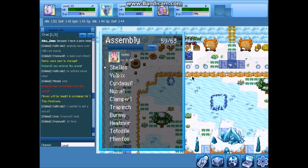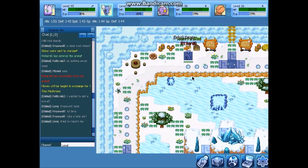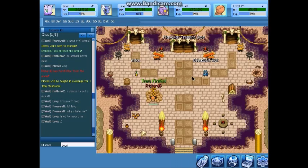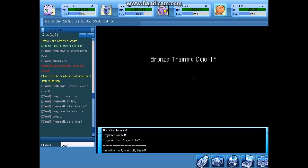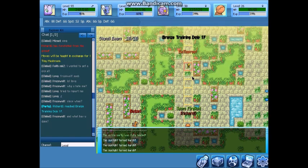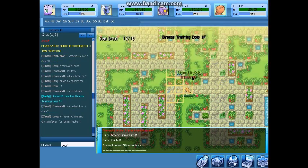So we're going to empty our inventory and equip Trapinch for this one. Bronze Dojo is our first one and we have to do this one first. Nothing is recruitable here, just like all three dojos, and just like the other two there is a boss.